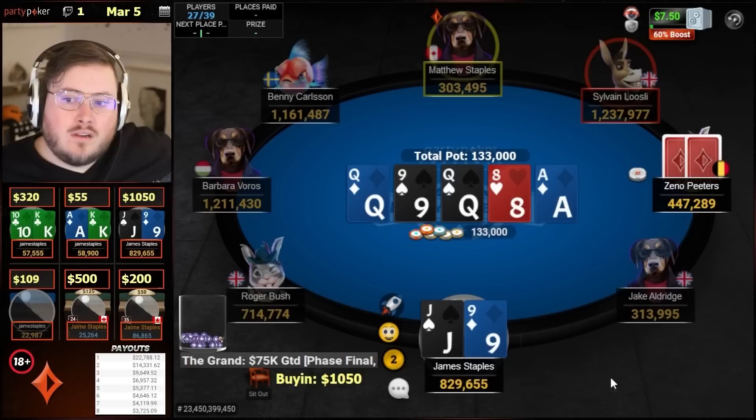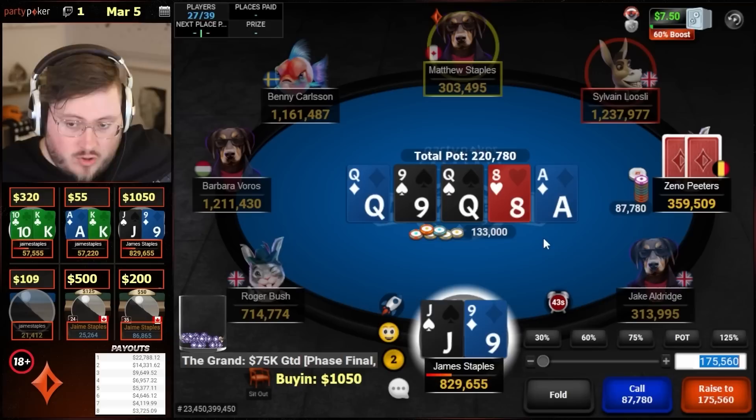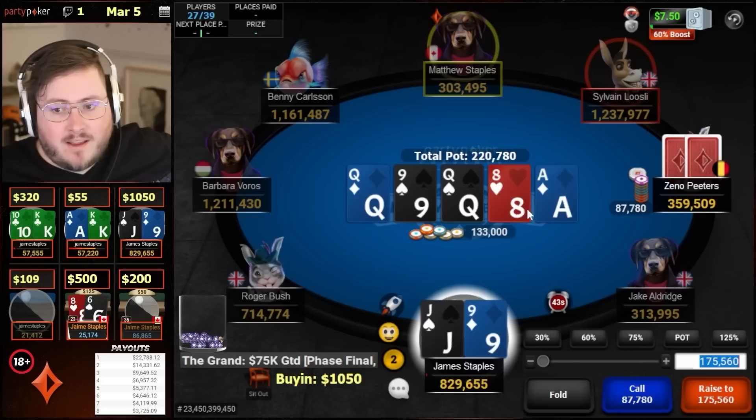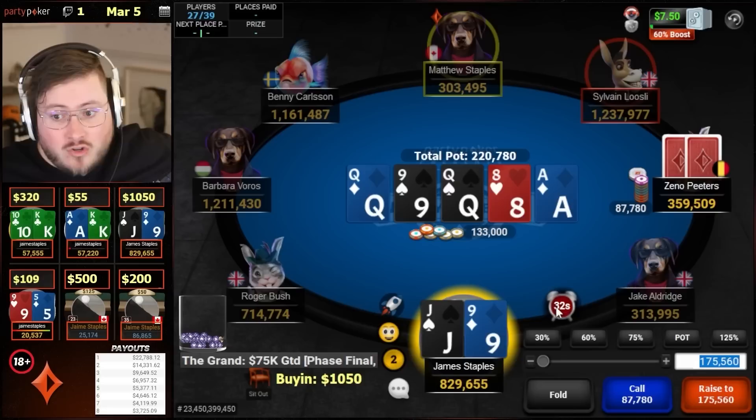There's definitely some bluffs available in our opponent's range. They open on the button. Do they bet all their ace highs on the flop? No. Do they check their queen-x on the flop? No. So bet, check, bet. Do they check jack-10 on the turn? No. Do they check queen-x on the turn? No. Do they check nines full or eights full on the turn? No. Do they bet the flop with every ace-x? No. Therefore, I think we have a reasonable bluff catcher here against the button range. Against middle position? No — way too wide. Against the button? Yes, I think so.